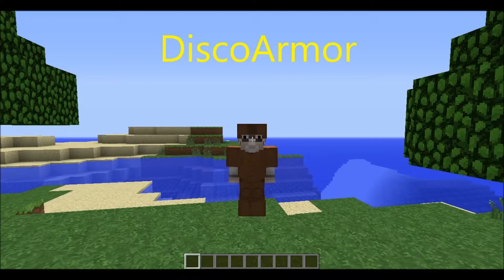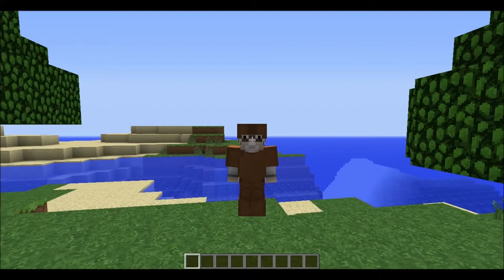This is on a Bukkit plugin called Disco Armor. It's a simple little plugin — all it does is change your leather armor into different colours with the ticks of the server that you're on. So it would be good for VIPs or if you just want to look a bit different. It's quite easy to do.